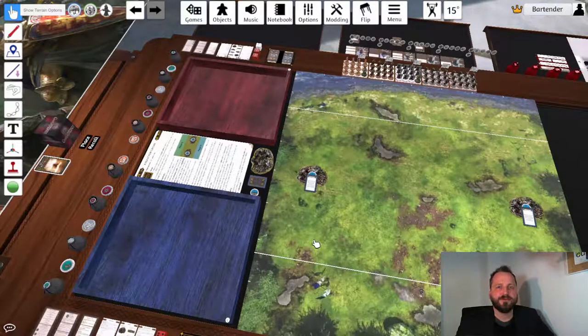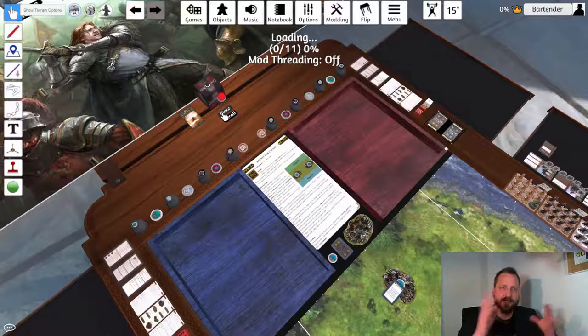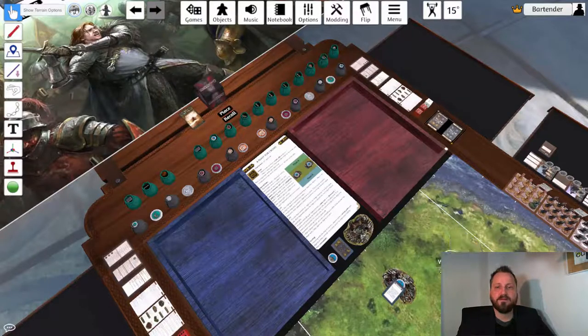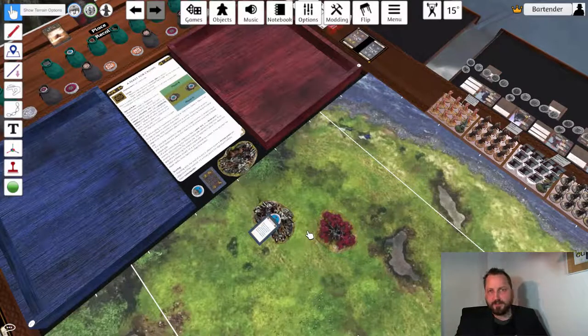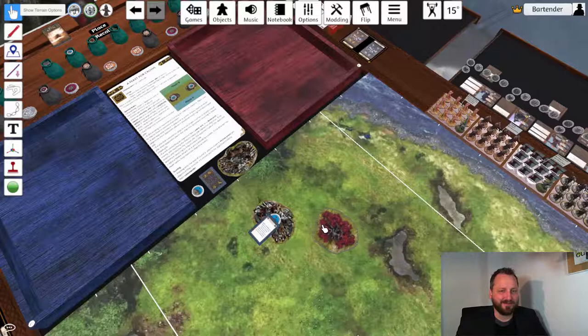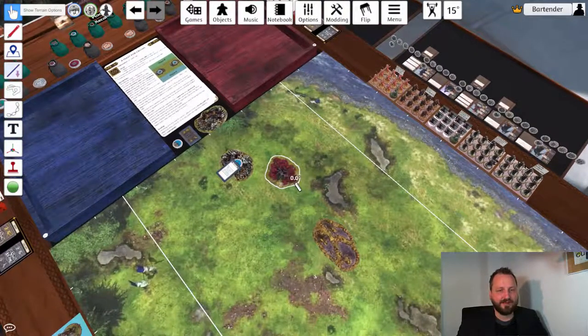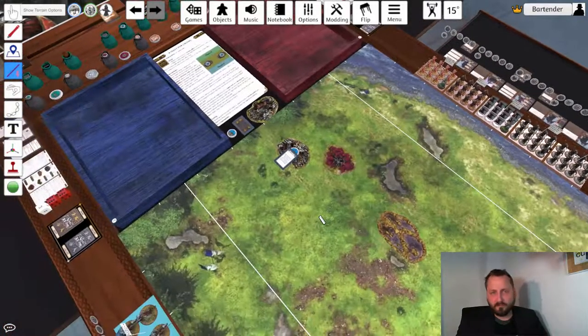Next step is to roll for terrain placement and place terrain. The terrain is hidden in a box next to the game mode. Just press Place and it will unpack the box, placing all terrain in neat little bags onto the table. From there you can drag the terrain you want and place it where you want on the table. With the Tab key you can measure the distance between terrain pieces — for example, you want to make sure it's at least one inch away from a corpse pile. Your opponent can do the same with their terrain.